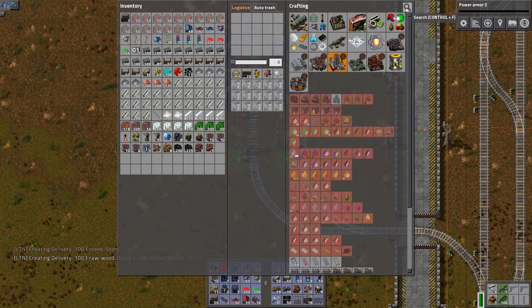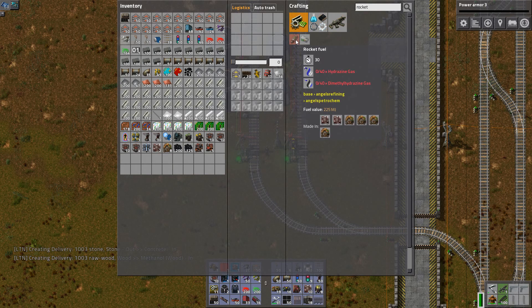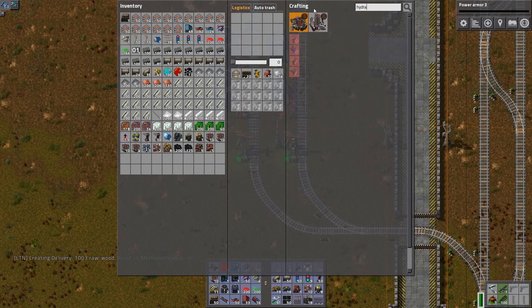In order for us to make the rocket fuel, let's just go through it. Rocket fuel requires hydrazine gas — we don't have that — and dimethyl hydrazine gas — we don't have that either. But hydrazine gas, there we go.